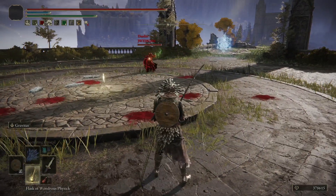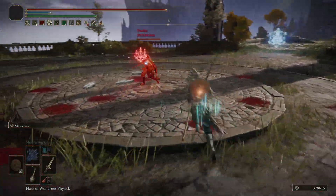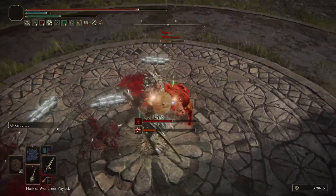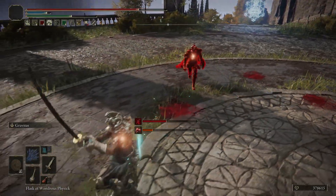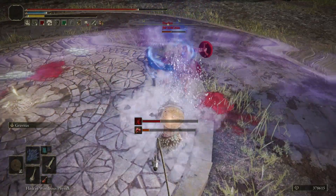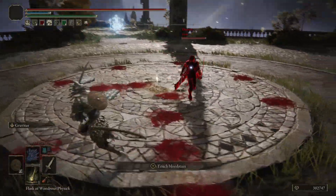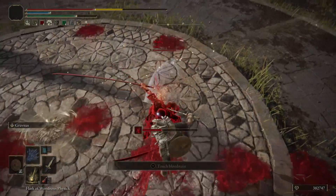That doesn't always necessarily translate directly, so bear that in mind when you actually compare to using it in PvP, because with attack rating there's more to it between motion values and differences in damage types. But overall it's a good, powerful weapon, and even if someone does use something like a Spellproof Dried Liver, with the high physical base damage this weapon actually still is able to perform quite well. It is heavily leaning on the physical damage side of things with its split damage.